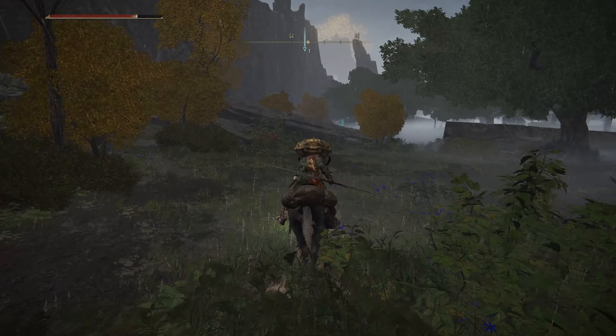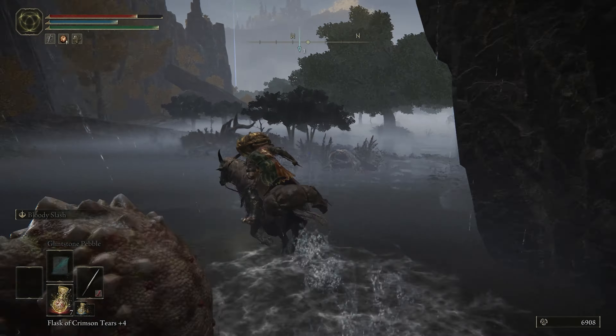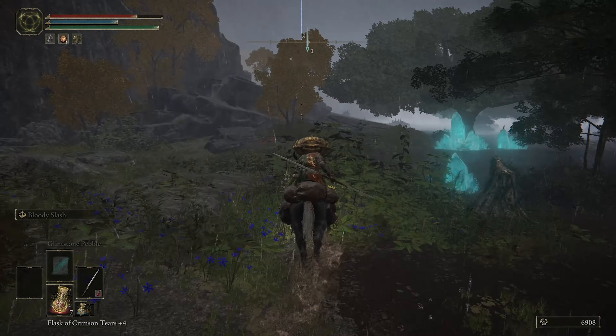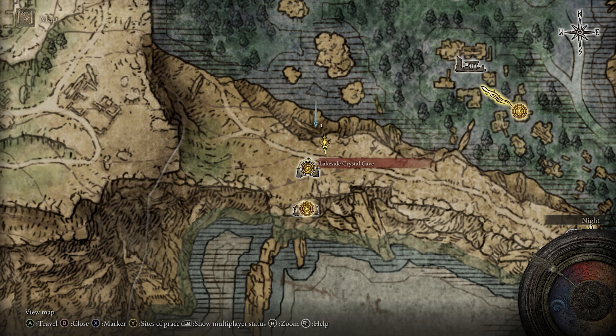After you're done with him, just drop down here — you'll take a bit of fall damage, but you'll be fine. Just keep on riding, eventually you'll come to this group of land squids, just keep going past them, and eventually we will come to this cave here, known as the Lakeside Crystal Cave.